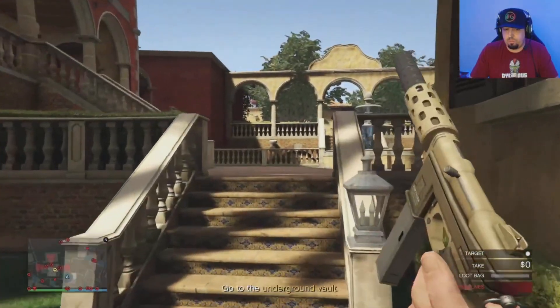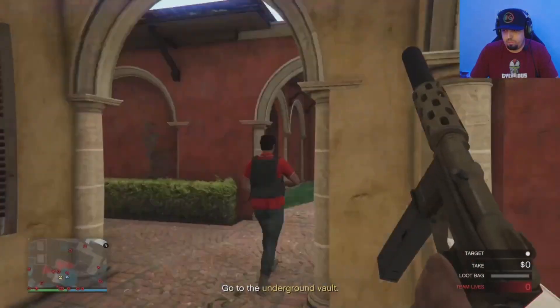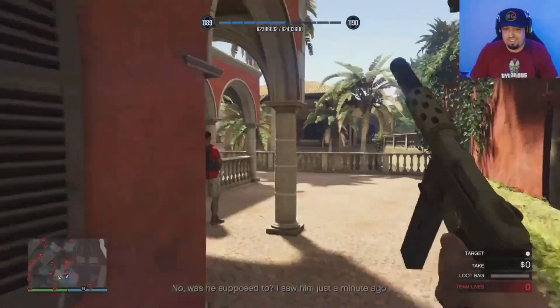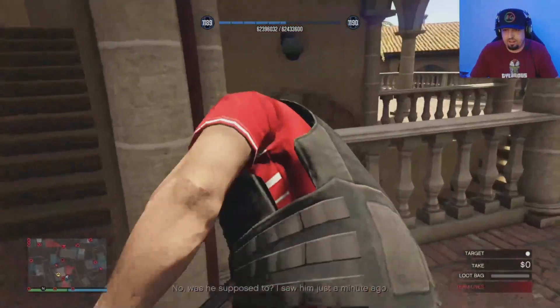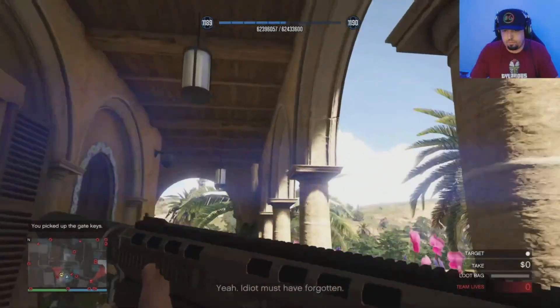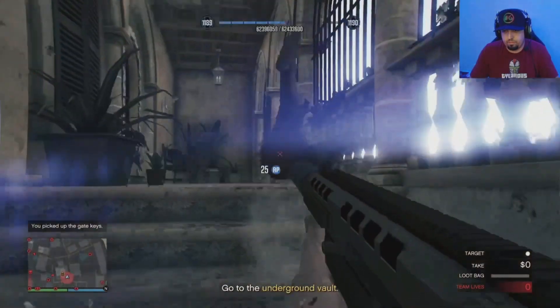Since the Criminal Enterprises DLC dropped, it's very difficult to not alert the guards by shooting this one right here. I used to just run up and shoot the guy, but I've alerted the guards several times. So I had to wait till he turned around — which may be an opportunity for me in the future to save some time. I got the keys, I'm good to go.